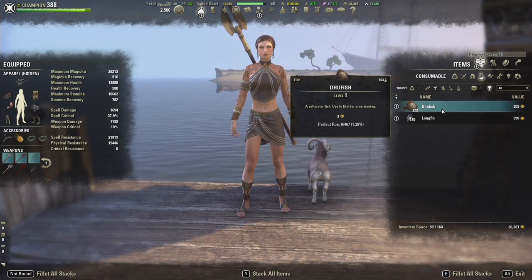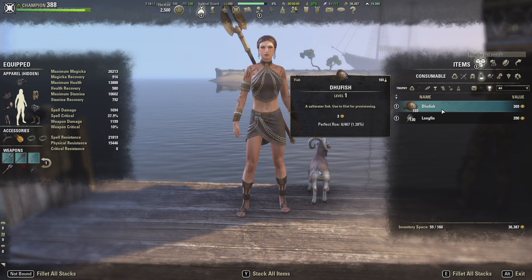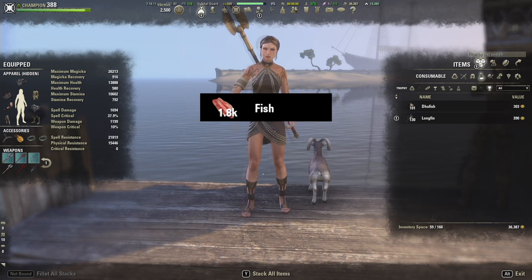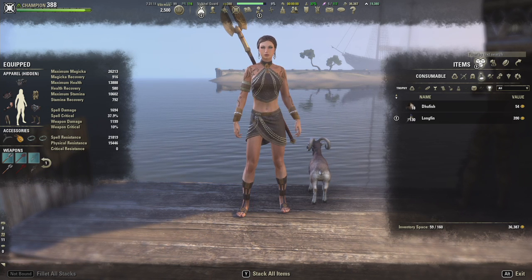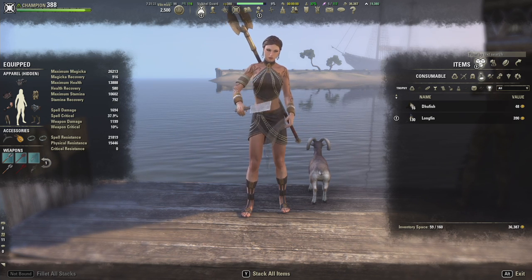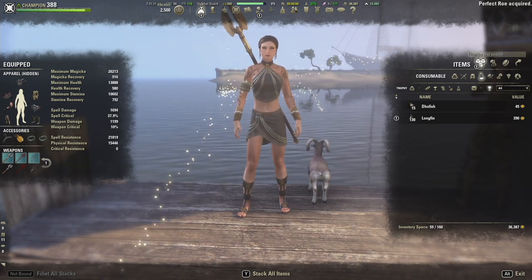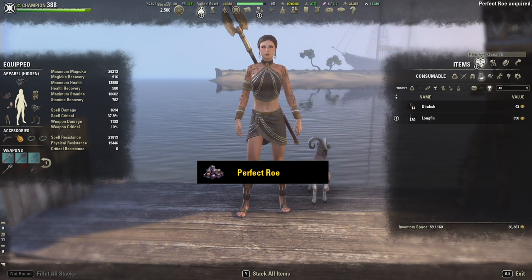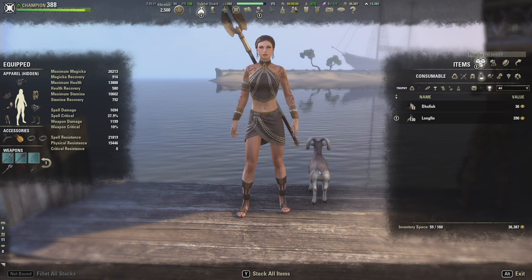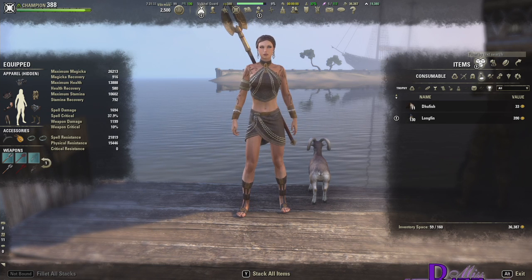All the white fish, which are not used for the achievement, can be filleted and turned into a Provisioning Ingredient — fish. When you are filleting all those white fish, there is a small chance you will have a sudden golden glow about you and be lucky enough to find Perfect Roe. Perfect Roe is a legendary quality Provisioning Ingredient used in legendary quality recipes.